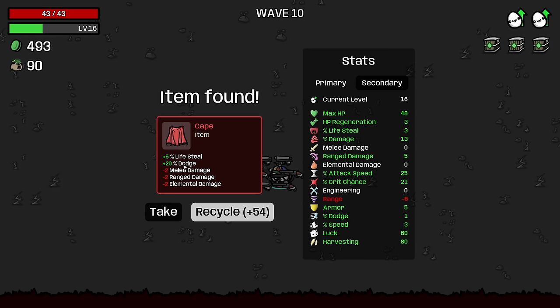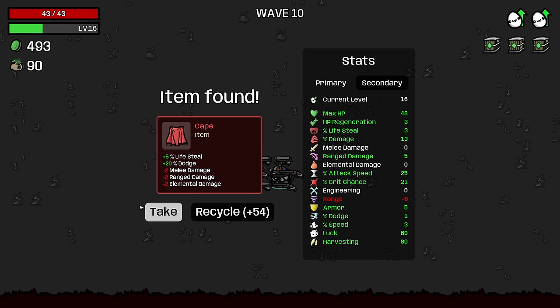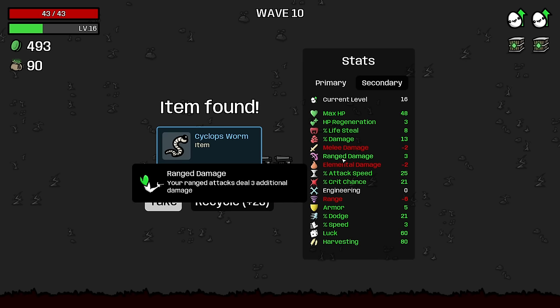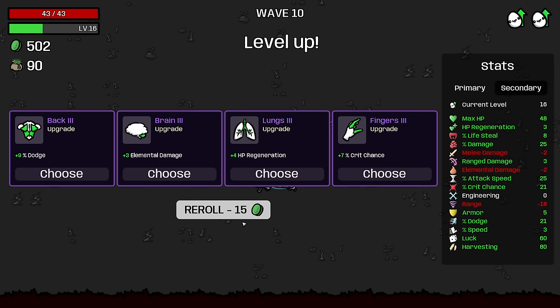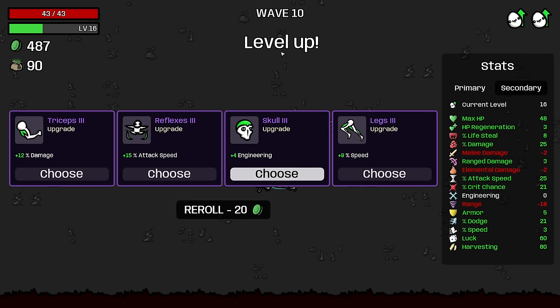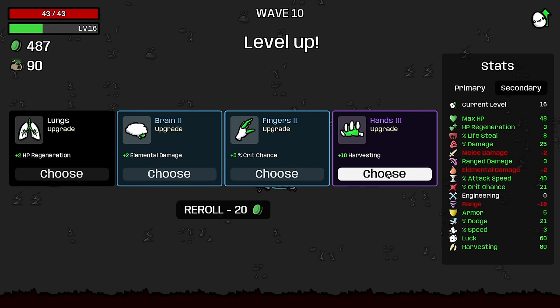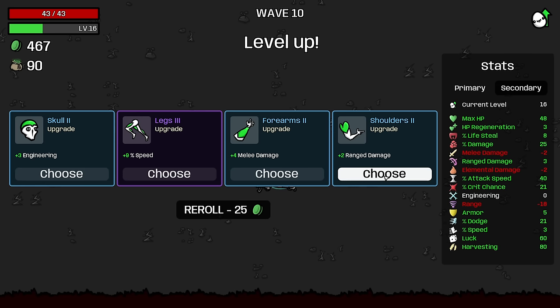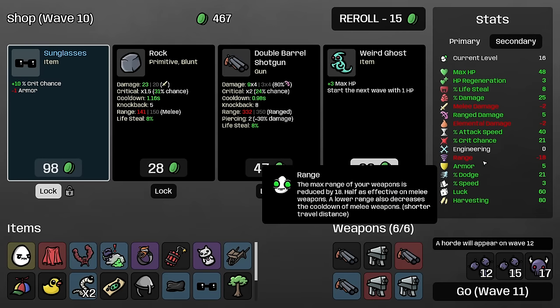We get 5% lifesteal and 20% dodge off of this cape. We do lose out on a little damage, but the lifesteal means we're almost to the 10% that we're trying to get, and we do want to hit 60 dodge by the end of the game. We'll have to get some more flat ranged damage to make up for that. I'm going to recycle the boxing glove because knockback is typically a downside rather than an upside — it makes it harder for you to focus specific enemies. Here I am going to reroll and look for flat ranged damage. I didn't manage to find any on my first reroll, but we got attack speed which is a very good second, so I'll take attack speed here. We don't really need more harvesting and we really do want to find flat ranged damage, which I'll take over even a level three speed upgrade.